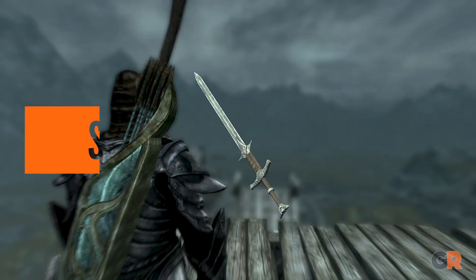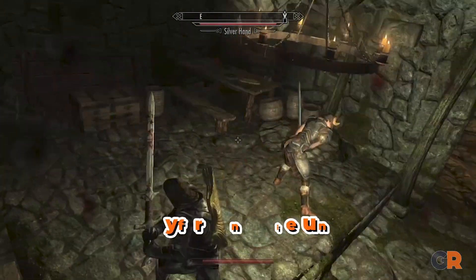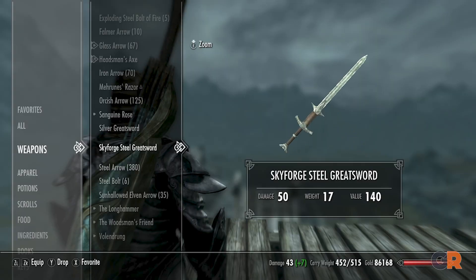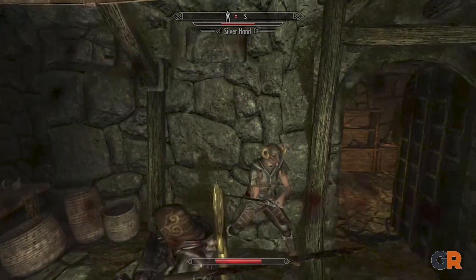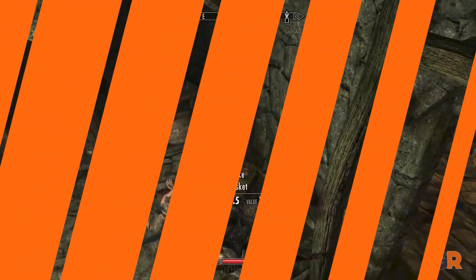Looks are also deceiving with the Skyforge Steel Greatsword. Available at the Skyforge in Whiterun, this sword can be a great option for early in a playthrough. It boasts a pretty impressive attack stat for being purchasable with gold, so it's worth investing in one. And if players don't need it later, they can always sell it guilt-free since you can always buy another one whenever you'd like.